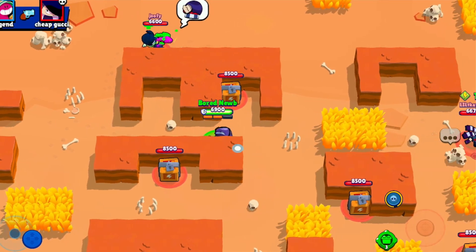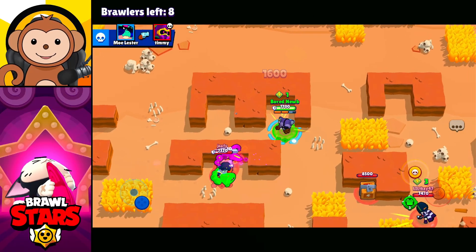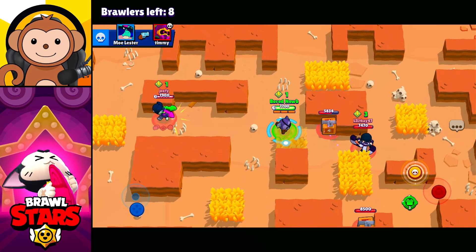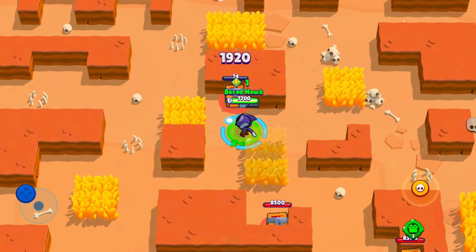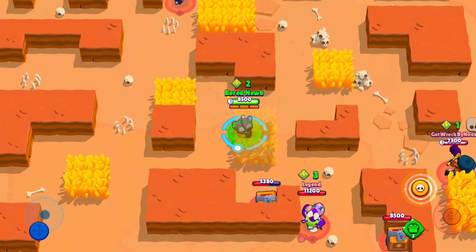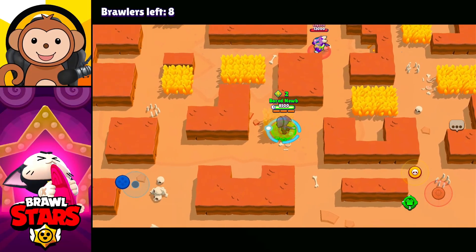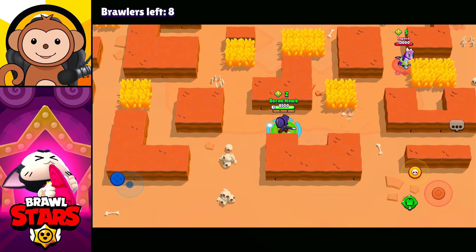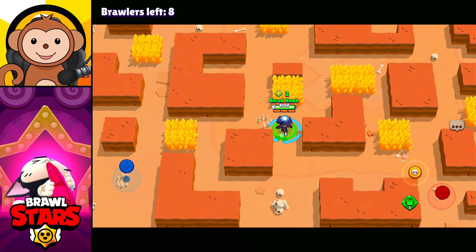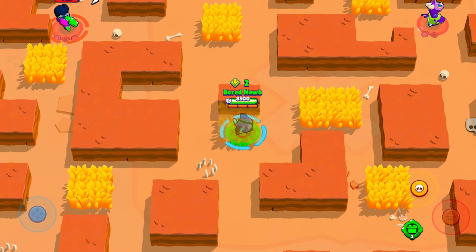Alright, let's go get some dubs. I always challenge everyone at the beginning because we're all kind of weak at the start — it's better to just fight it out, especially so you don't let Edgar get his super. It takes so many hits to break a crate. We're going to avoid Doug — he's got good range. The main goal of mastery farming is just to reach rank four.